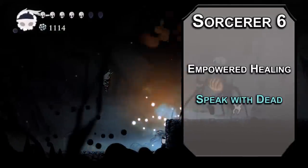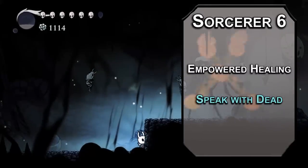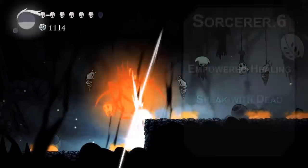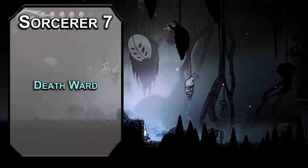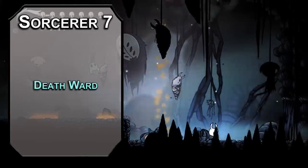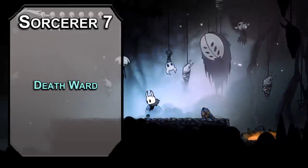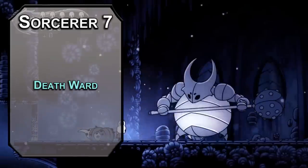Speak with Dead lets you ask a dead bug five questions — maybe if you Dream Nail every corpse, you'll understand what the heck is going on in the world. Seventh-level Sorcerers get fourth-level spells. Death Ward puts you at 1 HP the first time you would normally hit zero in an 8-hour period. There isn't really an option for your body going somewhere else while you die while your soul angrily waits for you to come kill it — Revenant, maybe, but even that is substantially different.